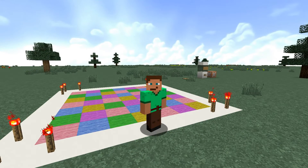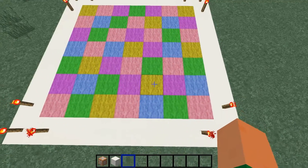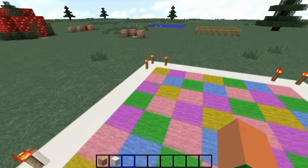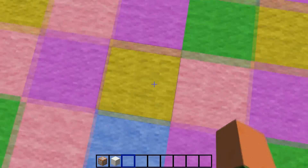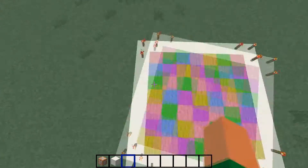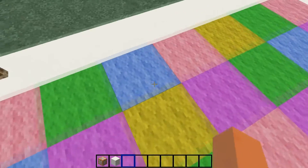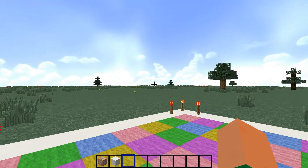So it's a command that will allow - attention - to randomly disperse players or entities over a given zone. In general, it's not as complicated as it looks. You have one zone, and in this zone we're going to be able to teleport all the players, but not all to the center. Each player will be teleported to a different place. For example, we have four players on the whole map - one here, another here, another here, and another here.